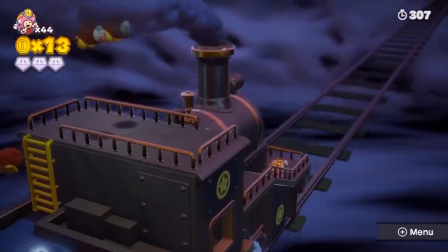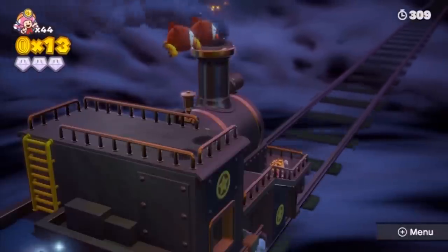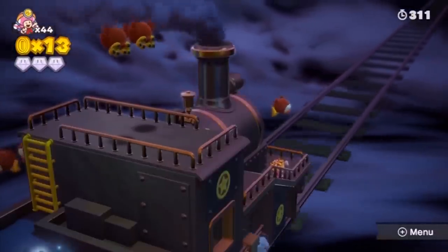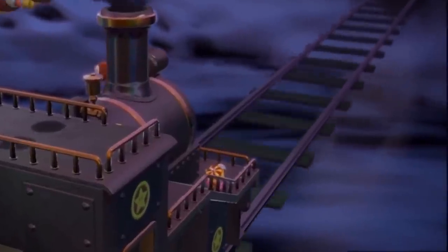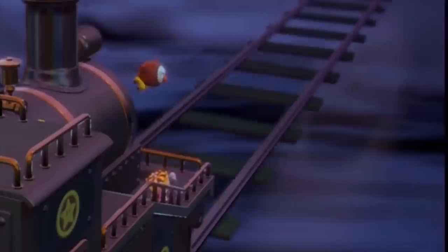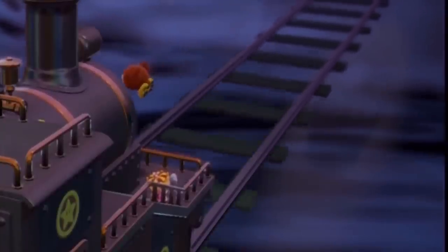In Captain Toad: Treasure Tracker, in World 3 Level 17, at exactly the 312th second mark a ghastly white face can be seen appearing underneath the tracks of the train. This face fades in and out before eventually disappearing, leaving nothing but questions.